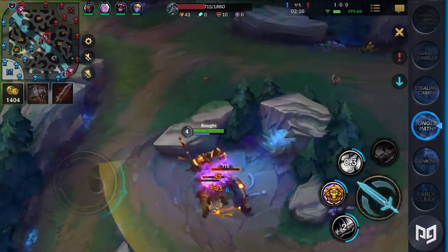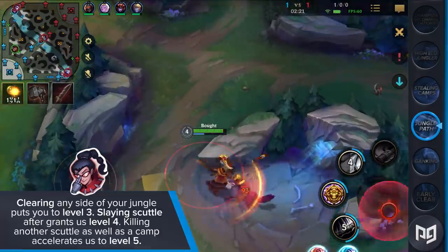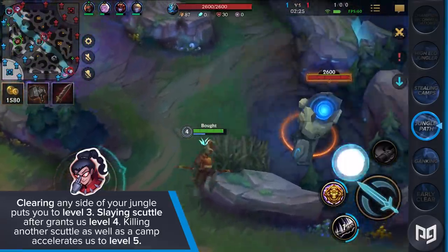To quickly summarize common routes and their XP values: clearing any side of your jungle puts you at level 3, slaying Scuttle grants level 4, and killing another Scuttle as well as a camp accelerates you to level 5.